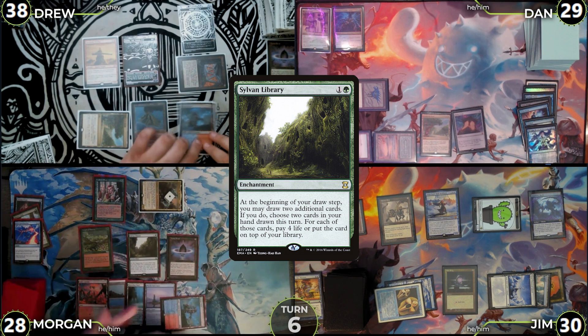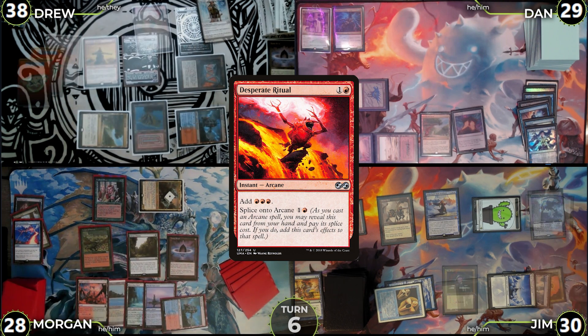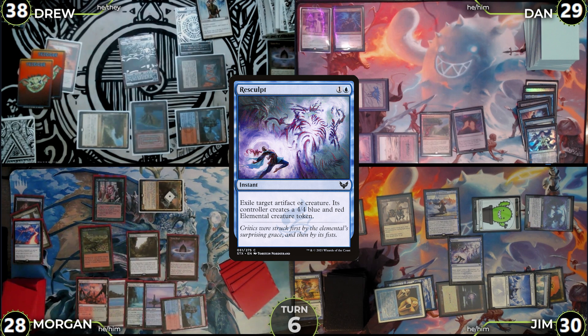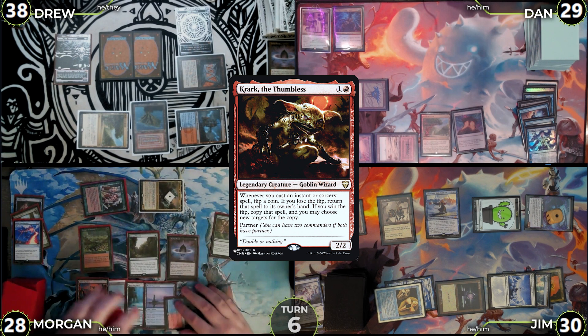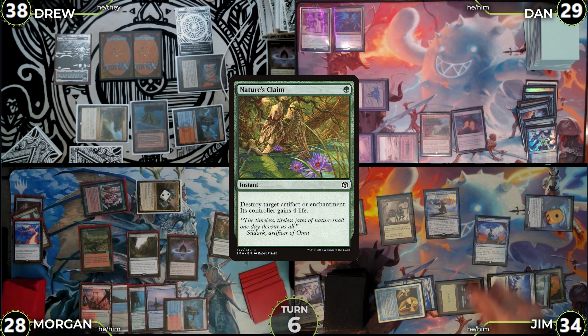Drew untaps; in their upkeep, they flip for Mana Crypt taking no damage and draw. They cast Desperate Ritual, triggering Krark twice. Jim responds by casting Resculpt targeting Krark, triggering Jim's copy of Kalimax. The Kalimax trigger resolves, creating another copy of Resculpt targeting the Harmonic Prodigy. Both Resculpts resolve, exiling Krark and the Prodigy and making a pair of 4/4 blue-red Elemental tokens. Drew wins one flip for Desperate Ritual, returning the original to hand and adding three Red. Drew recasts Krark and passes to end step. In the end step, Morgan casts Nature's Claim targeting Impostor Mech, triggering his Kalimax. The Kalimax trigger creates a copy of Nature's Claim targeting Jim's Construct. The Construct copy resolves, then Jim casts Pact of Negation targeting the Nature's Claim that's targeting his own copy of Kalimax. The Pact resolves, and Drew passes.